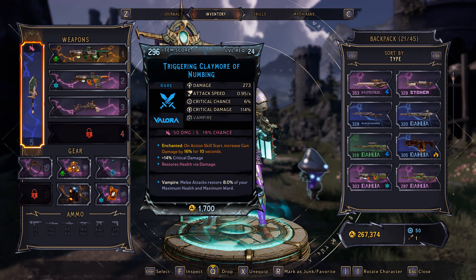First off, we've got my melee weapon here. It's got an enchantment on it, so that on action skill start, it increases damage by 16% for 10 seconds.